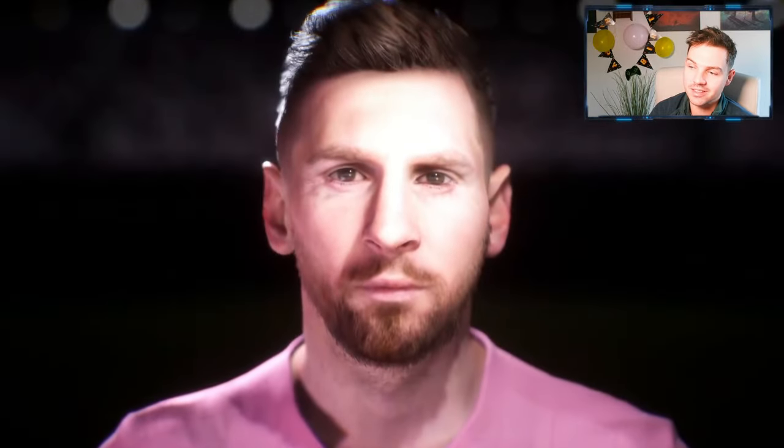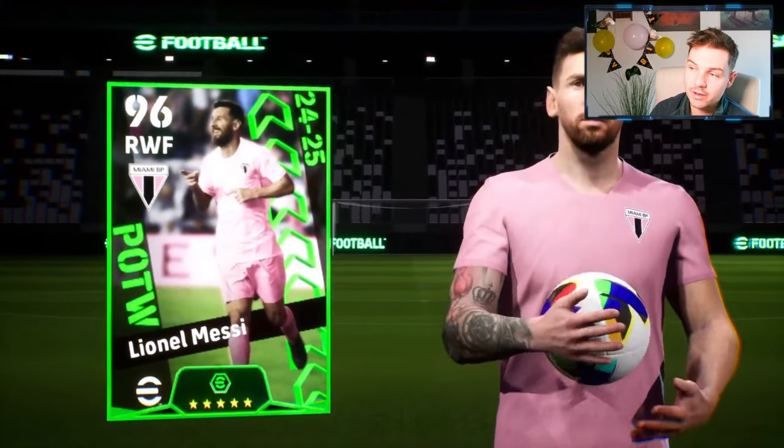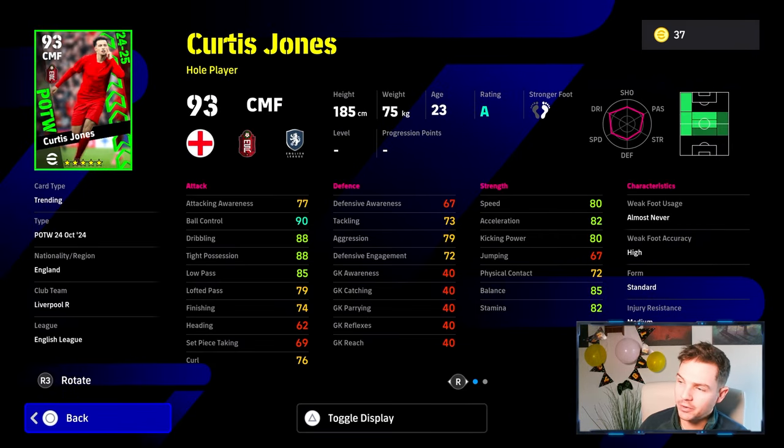We also get Messi. A lot of people are asking about this Messi — I'm going to go in and show you his stats in more detail in a bit. Before I show you Messi's stats and how he tracks up with other cards, we're just going to quickly go through the rest of the cards. Curtis Jones finally gets a fairly decent card — he doesn't have a booster but brilliant ball control.